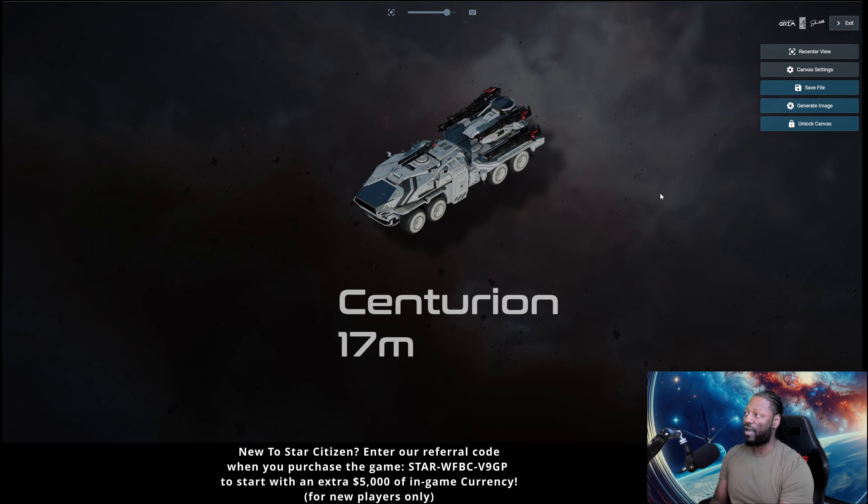I would only get it with LTI. Every time something blows up, you have to either wait or pay to claim it. The wait for the Centurion is like a minute or two, so I don't really have to claim it that much. I just need to make sure I have insurance on it so I can keep bringing it back every time it gets blown up. If you get it with LTI, it can be worth the money you spend on it outside of the game.